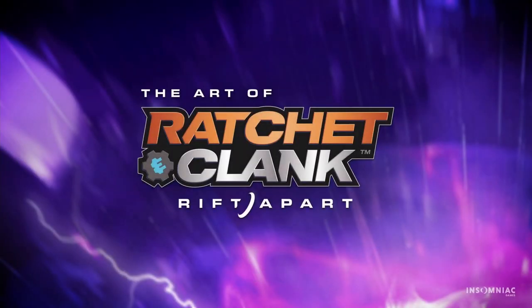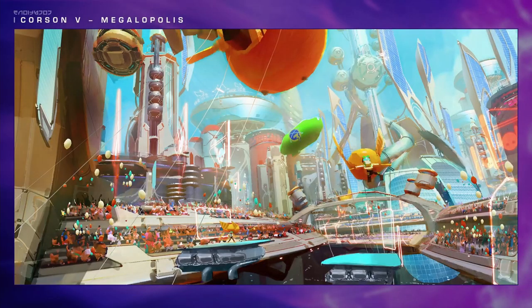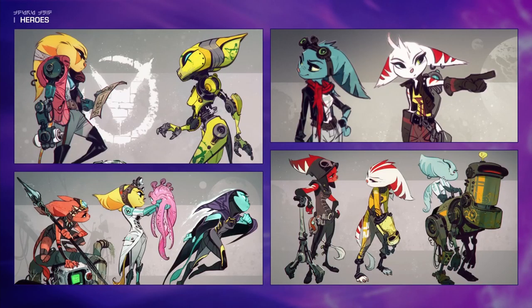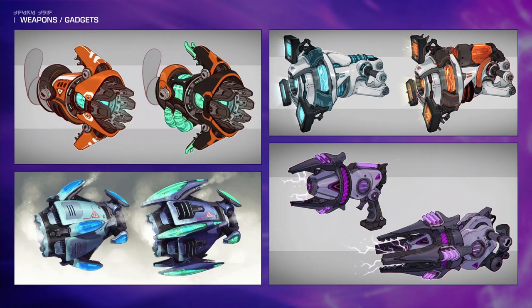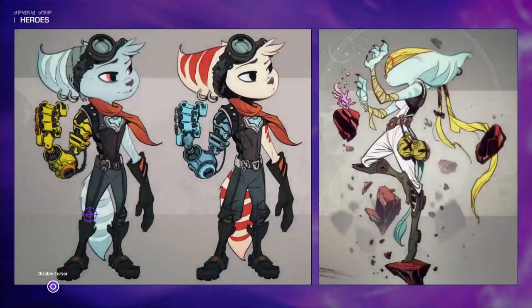The art book contains a fair number of concept sketches from when the game was in development. You'll see behind-the-scenes looks at what the heroes, villains, secondary characters, planets, and weapons all looked like before the finalized versions we see in-game. It took me around 10 minutes to flip through all the artwork without spending a ton of time on any one image. You can use your cursor to zoom in on select images, and the art book is split into chapters to allow you to quickly navigate through it instead of going page by page. There is an auto-scroll feature and, like the soundtrack, you can hide the user interface if you so choose.